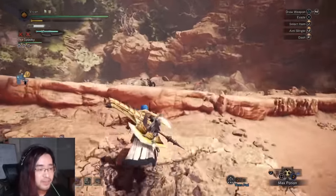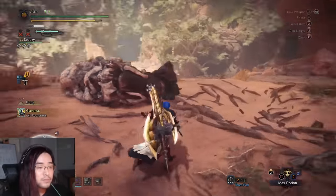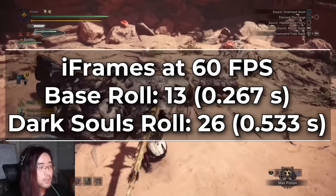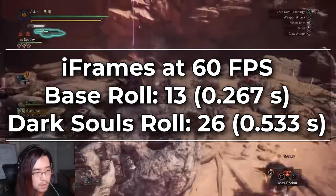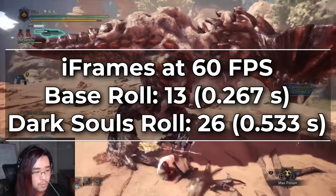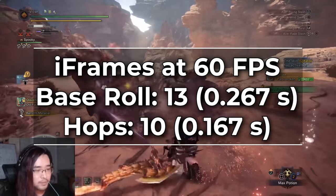A base roll without any Evade Window has 13 iframes at 60fps — that's 0.26 repeating invincibility seconds. By the way, in Dark Souls the basic fast roll also has 13 iframes but at 30fps, which means you have half as many iframes in Monster Hunter World when rolling compared to the Souls games. The Switchaxe hop has only 10 iframes — one-sixth of a second. There are basically three ways to deal with attacks in Monster Hunter: A, use a guard or block; B, reposition out of the hitbox without using iframes; and C, iframe it. Switchaxe can't do A or B in Sword Mode, so your only option is to iframe.